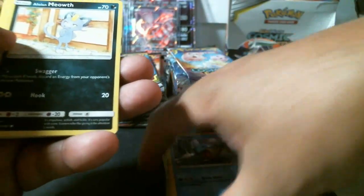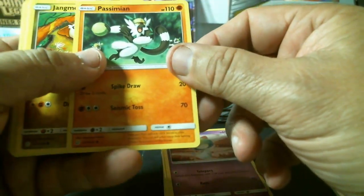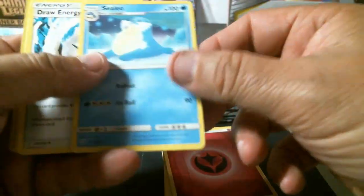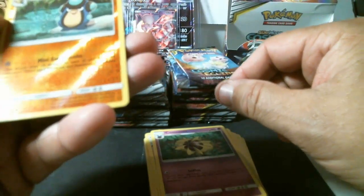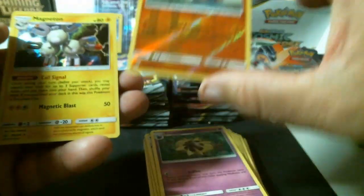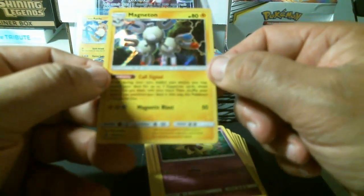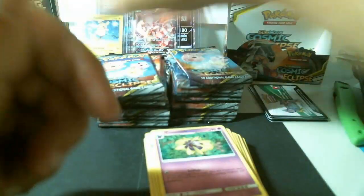Seville, Mienshao, Mienfoo, Ralts, Pst-Submission, Jangmo-o, energy, Cilio, Drur energy, Cosmonome, Palpitoad. There's a common reverse holo and a rare holo foil — Magneton. That's a nice card; nice artwork on some of these.